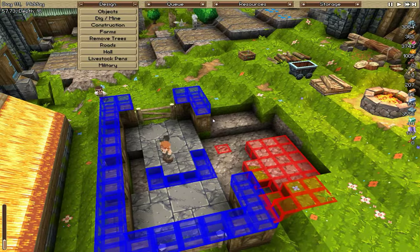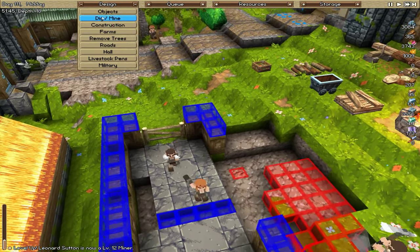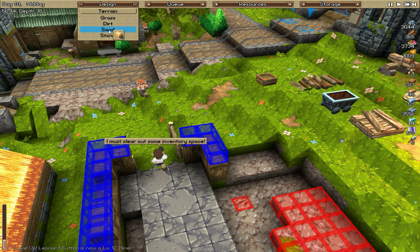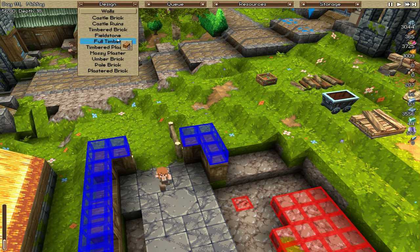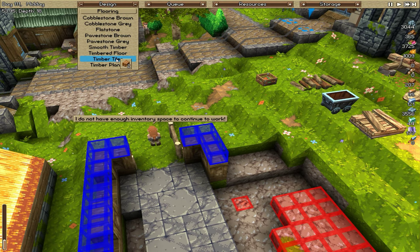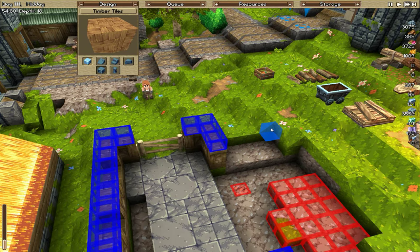Obviously we have a height difference of two here. Let's put flooring — timber tiles. Yeah, timber tiles, that's fine.